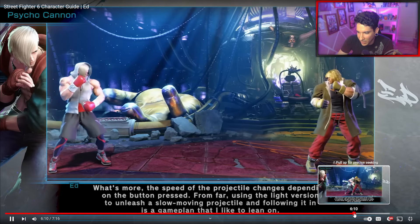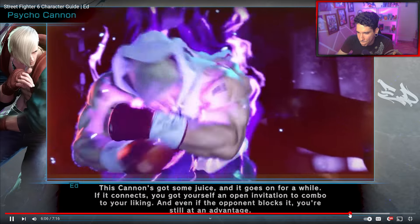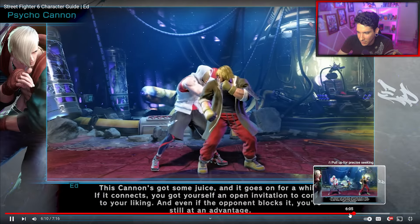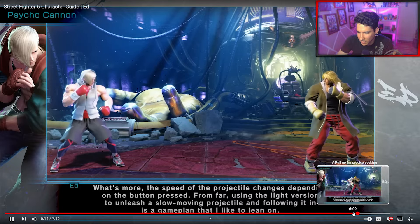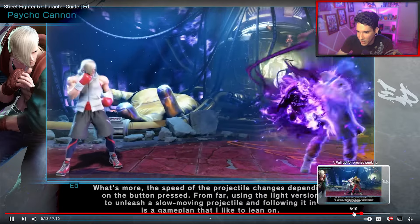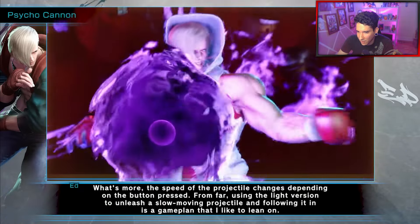You can use his Psycho Flicker charged to pull in your opponent for pressure. If they block, if not — you've got a series of sick juggle combos after hitting that. Level 2.